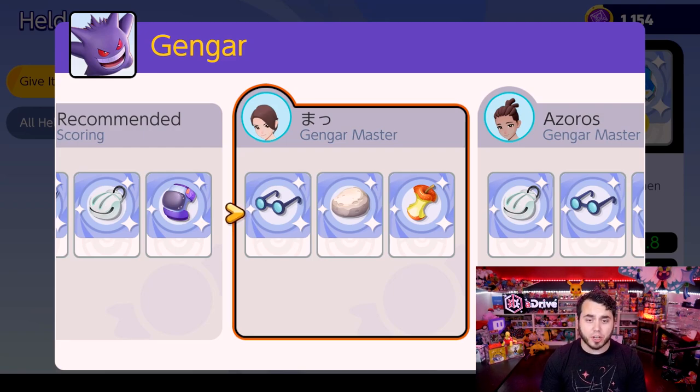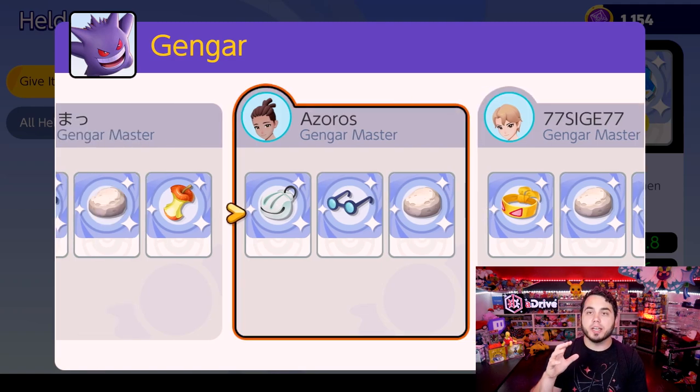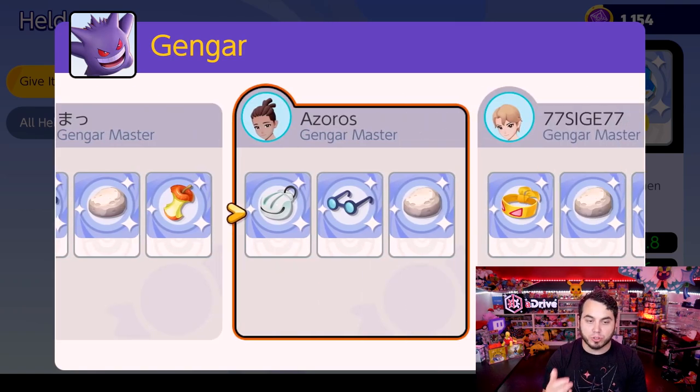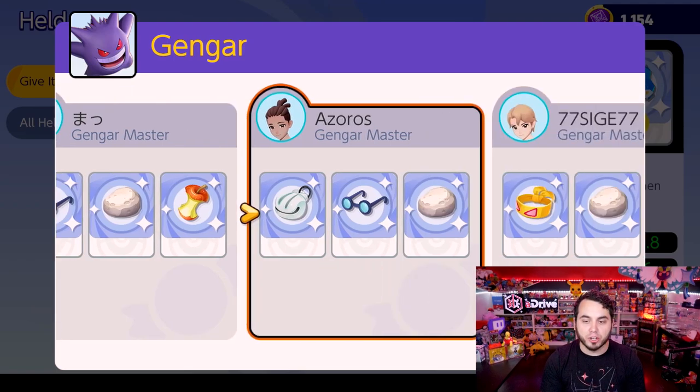Gengar is an incredibly hyper-offensive character, running Float Stone to increase movement speed moving around the jungle. A lot of people use Float Stone for that movement speed buff. Muscle Band increases attack speed — even though it won't boost Gengar's Sludge Bomb or Hex, it boosts its basic attack, allowing it to farm jungle Pokemon faster. These players are also using Wise Glasses and Shell Bell for more power. Gengar is probably the best Pokemon in the game right now.